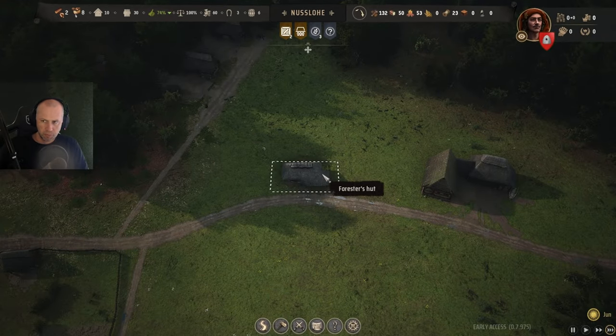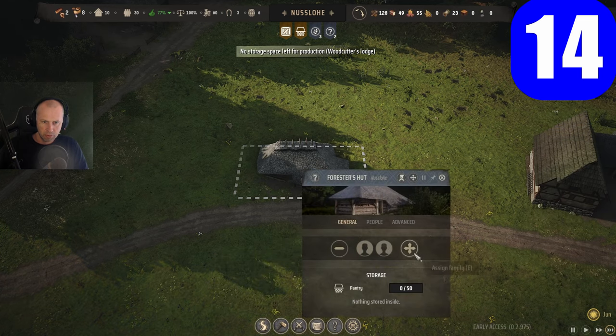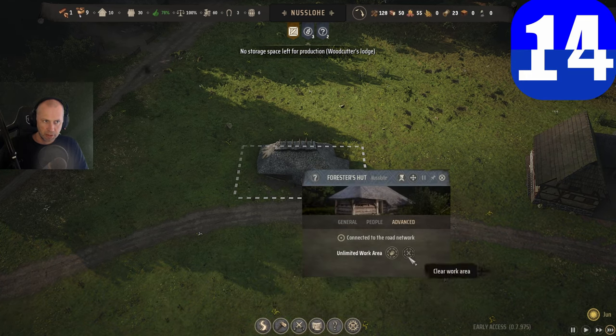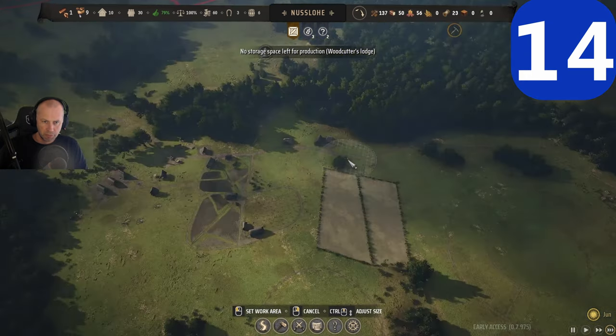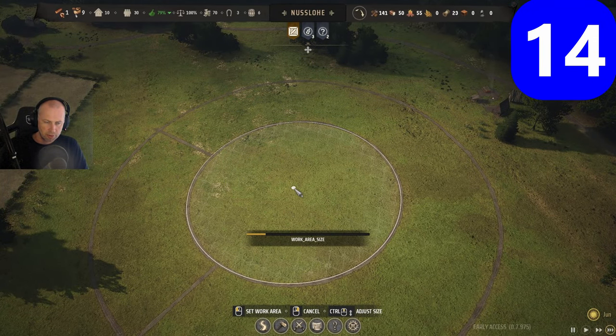With the forester hut, you can create some pretty cool decor or design. Go into it, go to advanced, and mark the area where you want to add a forest. For example, you can make a forest inside a circle.